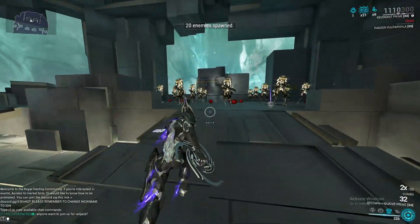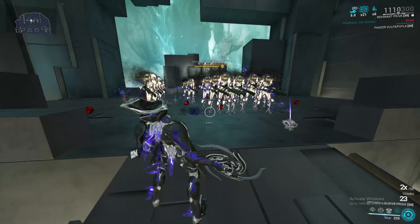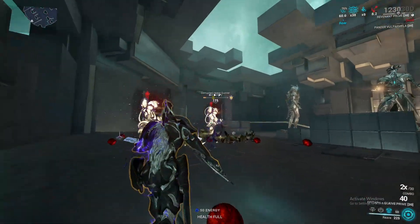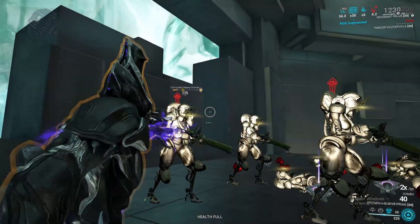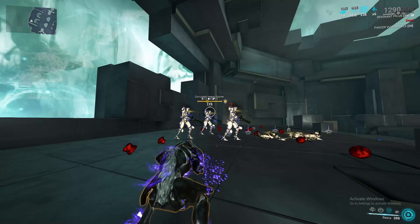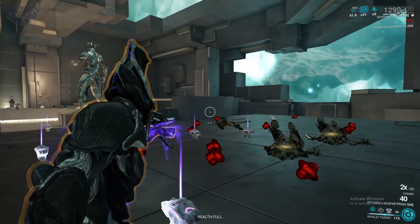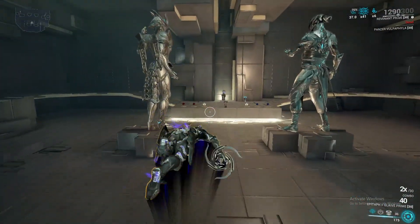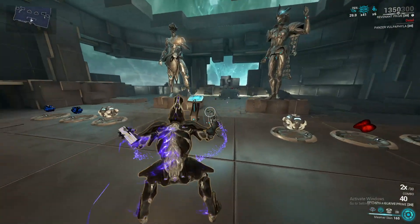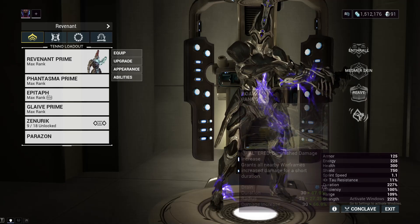Let me demonstrate one more time: pure viral Epitaph, prime enemies, group them for simplicity, then use Roar and Reave. You'll notice that an enemy without max viral stacks did not get one-shot. You need nine or more viral stacks on an enemy. So we build for lots of viral and pure status chance so that in three or four shots we can get very high viral stacks, allowing us to one-shot any enemy in the entire game. We don't even need Enthrall, although it's nice to have Thralls up as priority targets for enemies — though Mesmer Skin makes you invulnerable regardless.